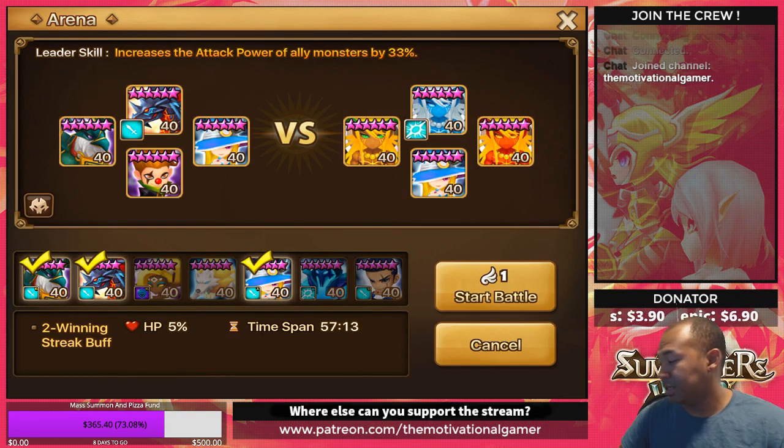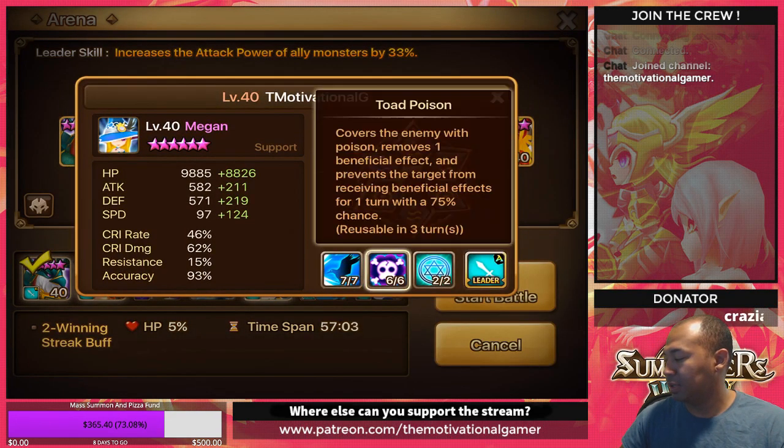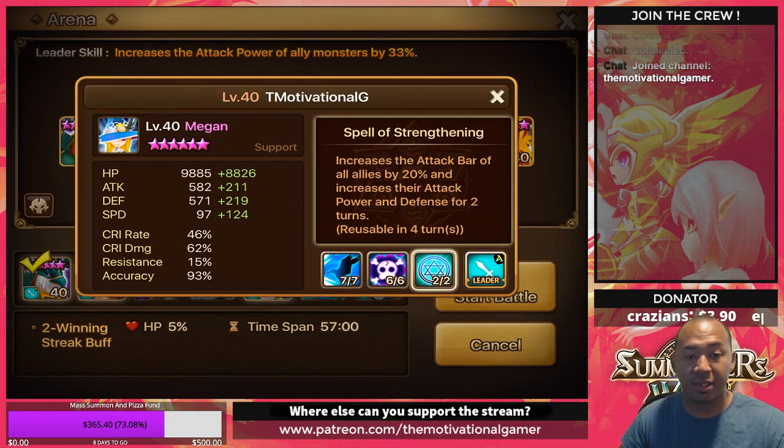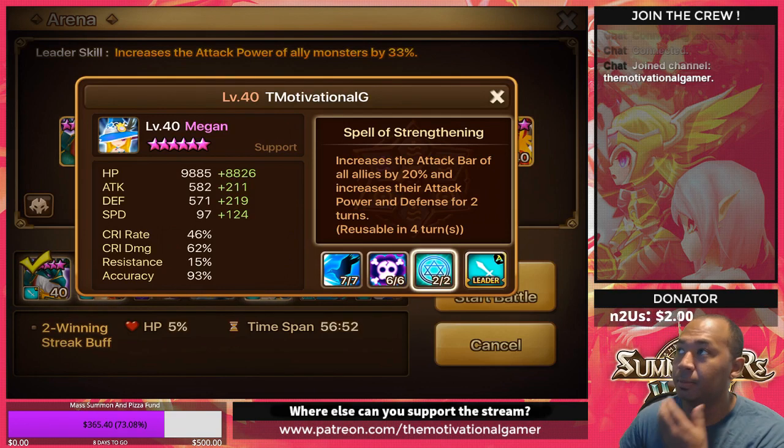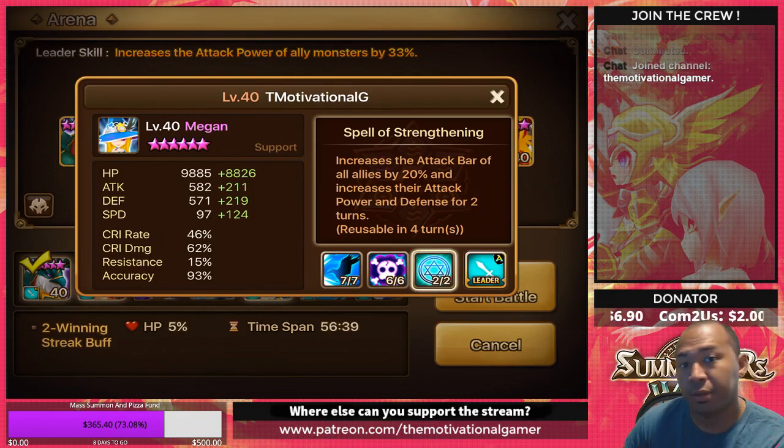For instance, let's say the only monsters I had in my box were Zeroz, Bernard, Megan, and Lucian. What you need to do is go through your monsters and learn their skills — look at what they do. For instance, Megan increases the attack bar of all allies by 20% and increases their attack power and defense for two turns. So she makes allies go more often and buffs them, which means you'd probably want her to go very early in combat — so she's going to need speed.